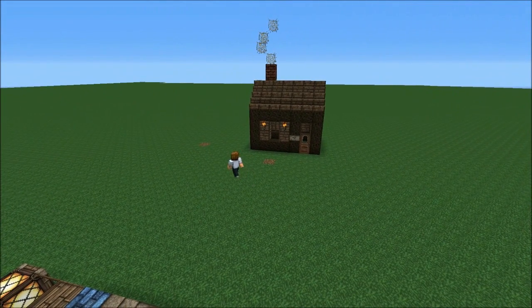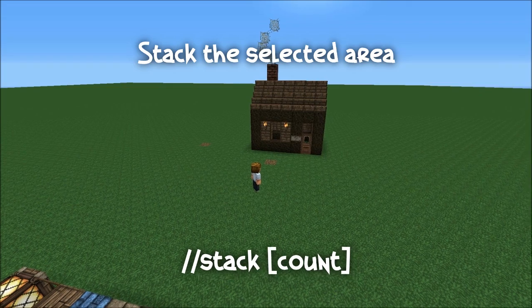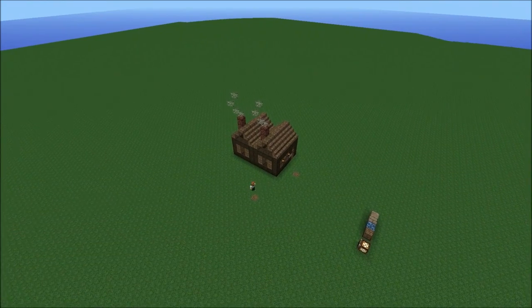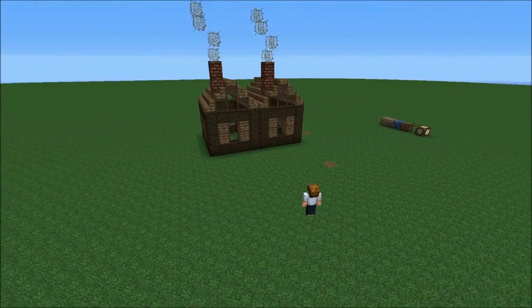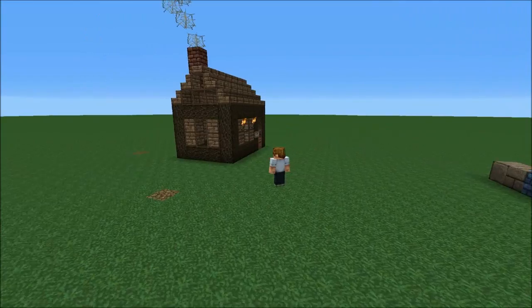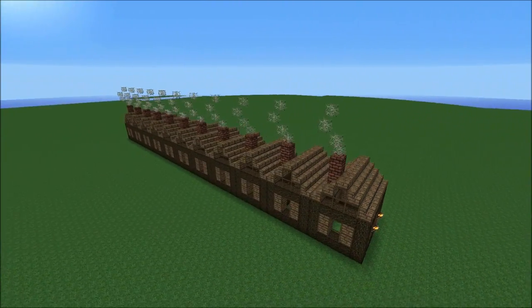Let's go ahead and move on to the stack command. What stack basically allows you to do is take your selection and stack it. The command is //stack 1, and it's relative to wherever you are looking — so if you're looking down it'll stack one down, if you're looking up it'll stack one up, and if you're looking forward it will stack one forward. You can do more than one; for example, I'll do 10. We now have 10 Gazmo headquarters.